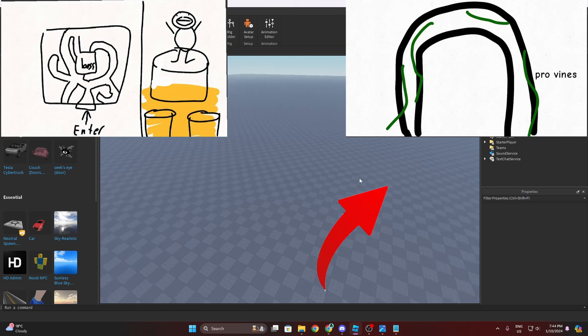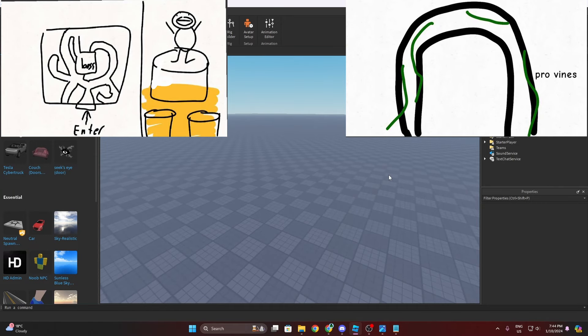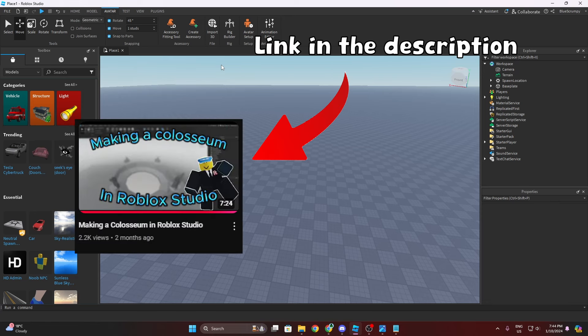And then the second picture — that's what the entrance looks like, because it's kind of hard to make a dungeon entrance without knowing if they want it medieval, a cave, or whatever. But it's not the best. You guys already know I've done this before — I made a coliseum, so I think I can do it again.